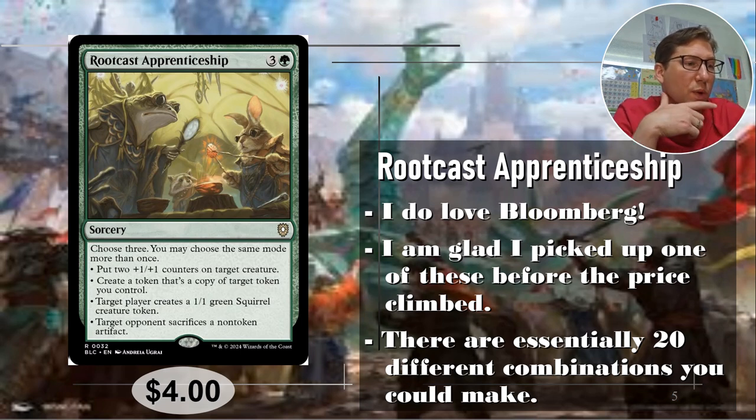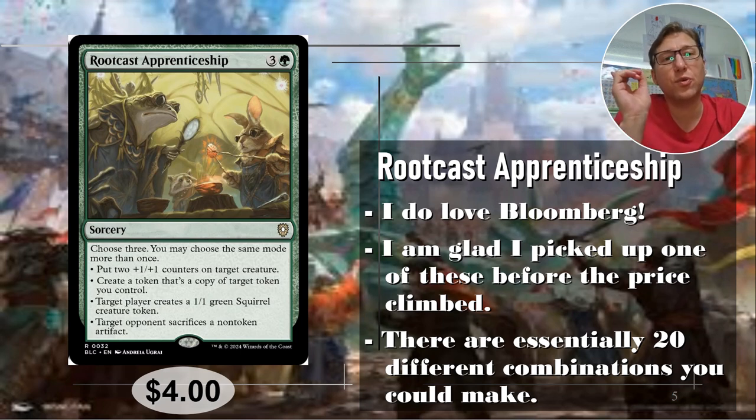There are 20 different combinations you can make with Rootcast Apprenticeship. The regular confluences I think are 16.